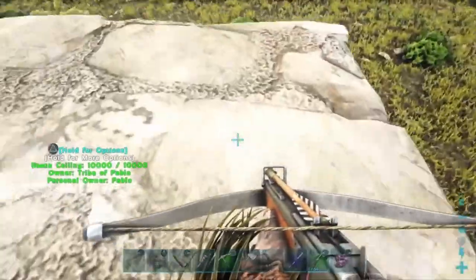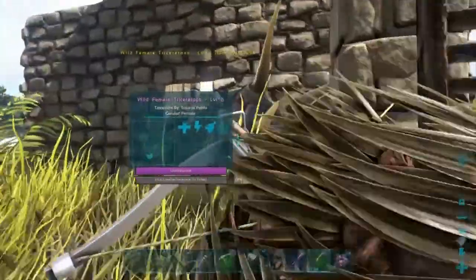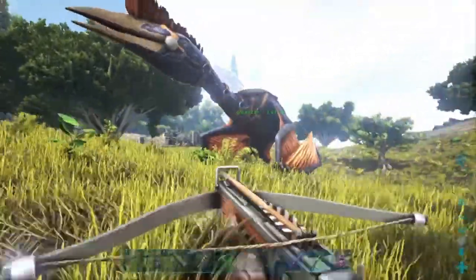Level six — we would have gone for like a 100 or 120, it would have taken a lot longer and a lot more resources just to knock it out. We just don't need that. Now we get some crops.